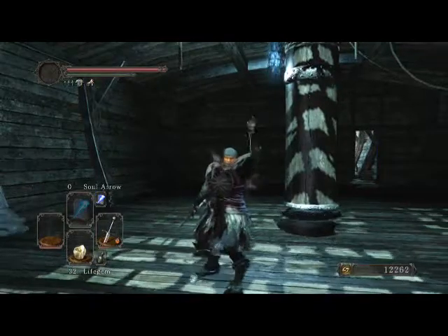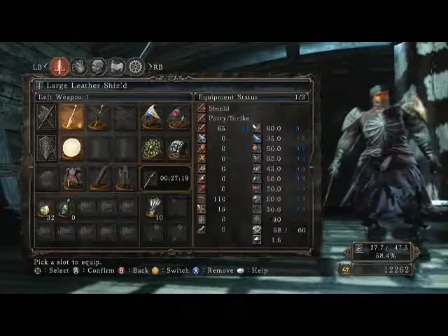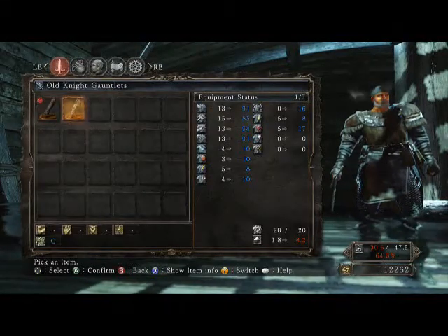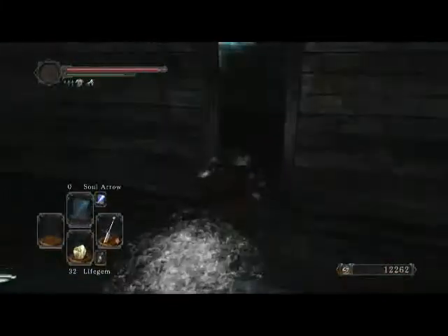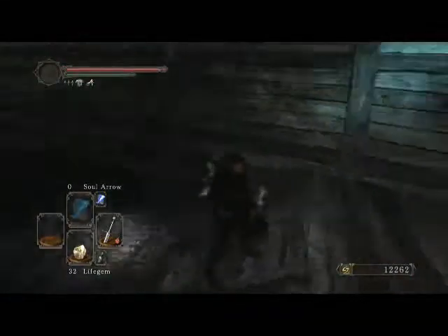Welcome back to part 10 of our Dark Souls 2 walkthrough. This is PG here and Jam Jam. We're getting ready to swap out undead gear for some night armor and vagabond vanguard stuff. Look at that body — my undead works out.